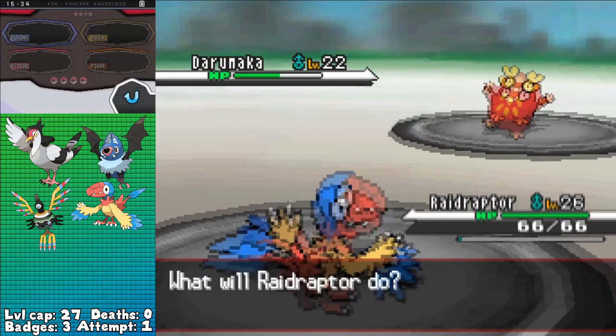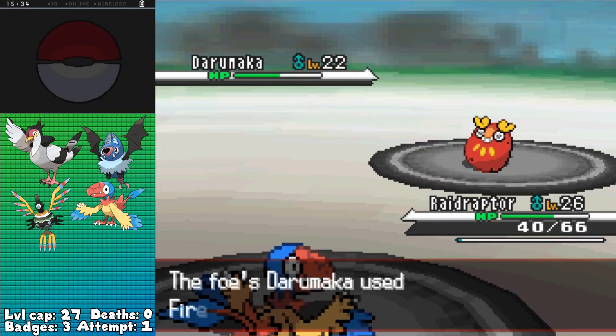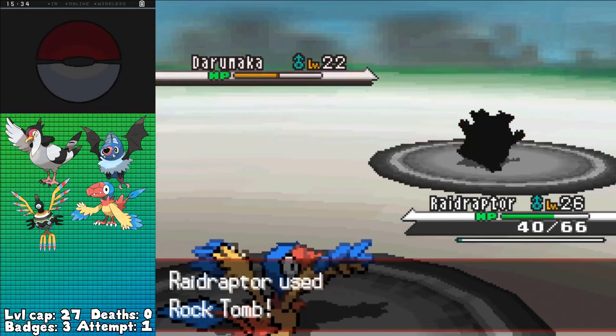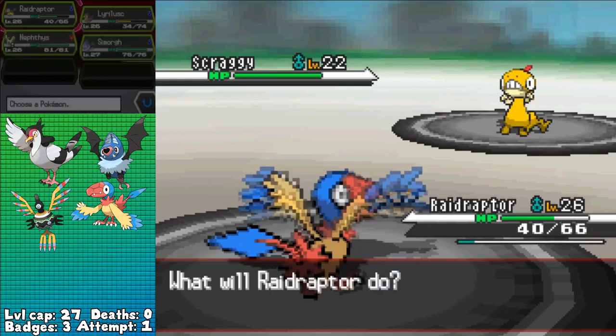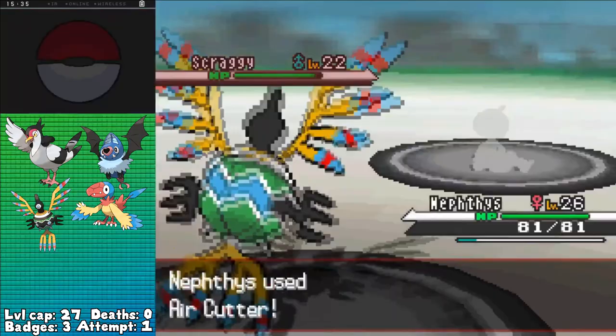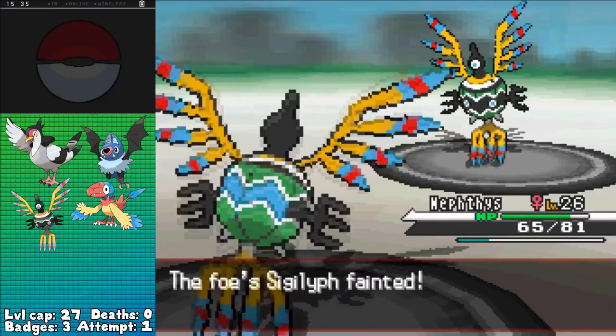We both waste a turn by missing Rock Tomb and Fire Punch respectively, but next turn he lands Fire Punch for under half as I miss Rock Tomb again. Thankfully I'm not under Archen's Defeatist ability just yet — which halves all stats once under half HP — so I go for Rock Tomb a third time and we both miss again! Am I using Rock Tomb or am I using Fissure? I can't tell! The fourth time's the charm though, finally landing it and KOing Darumaka, leading into his Scraggy. I figured I'd swap, no reason to keep a Rock-type in against a Fighting-type, going into Sigilyph and KOing with Air Cutter. He sets up Tailwind, but that's his downfall as two Air Cutters — one of which a crit — are enough to put him down, winning me the match.